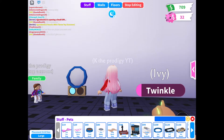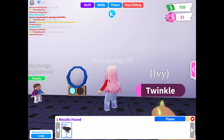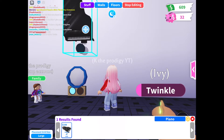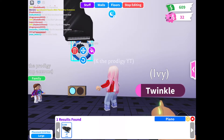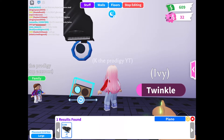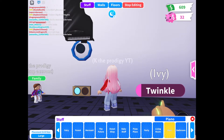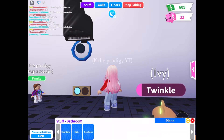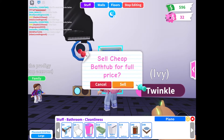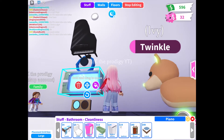Okay, there. Then we can get the piano. Basically you just want to keep doing this. We need the bath too — I forgot about that. Let's get the bath. Then we can save room. Let's go to bathroom and cleanliness and get the really cheap bathtub.